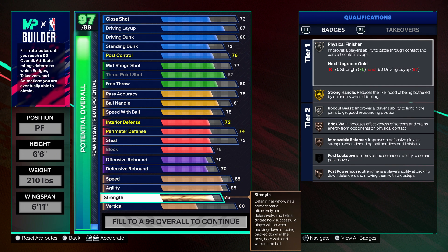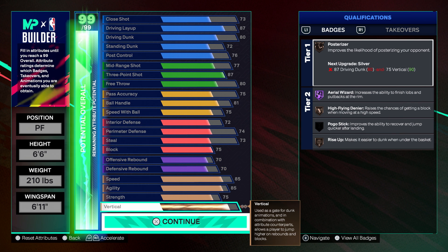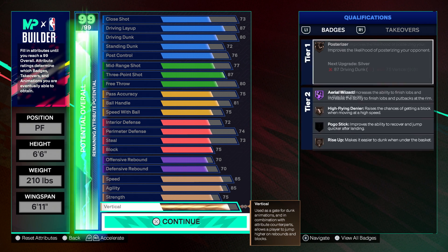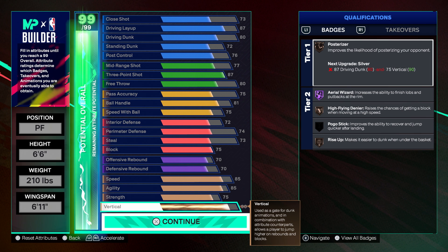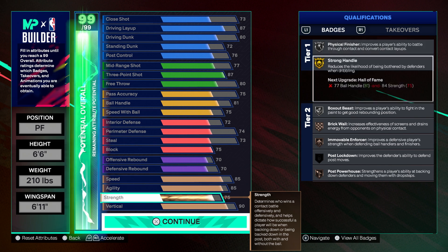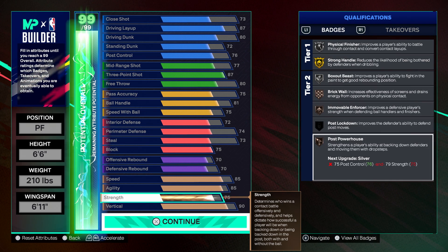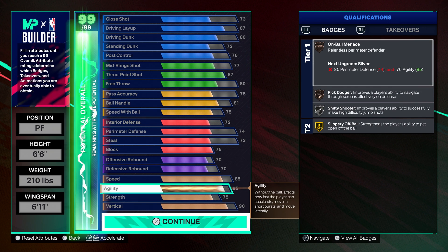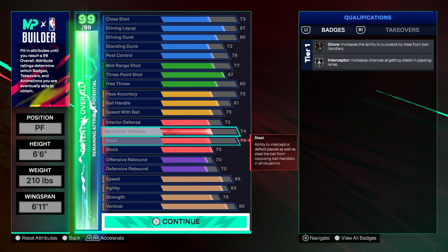We've got 85 speed, 85 agility, 75 strength, and a maxed-out 90 vertical. With that vertical we get bronze Posterizer — which you can raise to silver with cap breakers — plus High Flying Denier and bronze Rise Up. For strength we get silver Physical Finisher, gold Strong Handle, silver Box Out Beast, bronze Brick Wall, Movable Enforcer, and bronze Post Powerhouse. For agility we have On Ball Menace, bronze Pick Dodger, silver Shifting Shooter, gold Slippery Off Ball, and Denier.